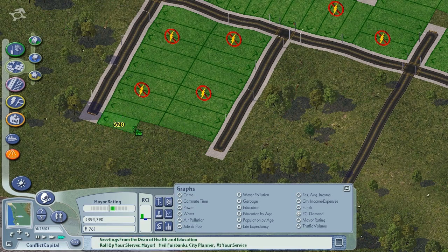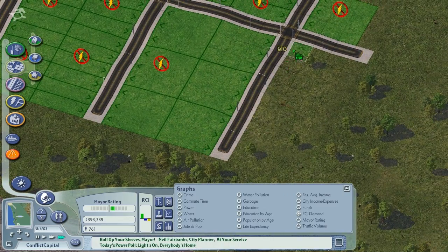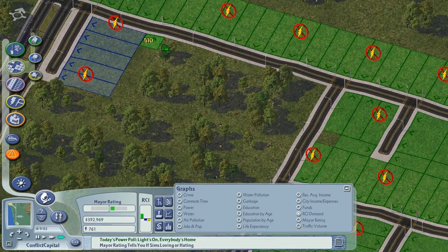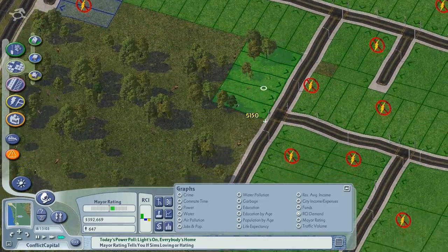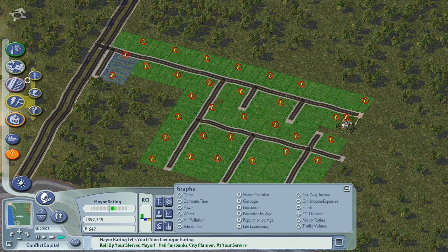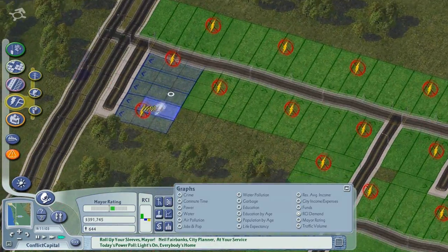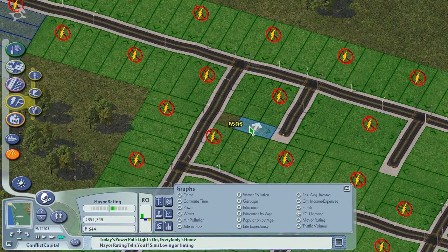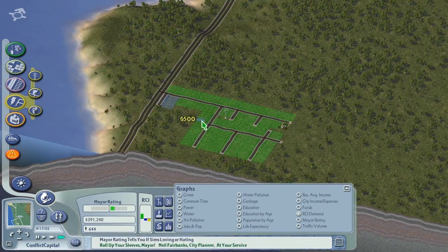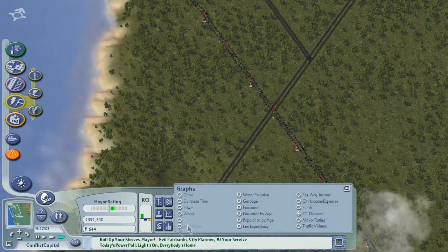I need to de-zone those because that's not right at all. Bit of an ugly area - not that I look at it. I guess my housing area is not the most pretty looking place, but it does the job. I can't be bothered bringing power lines down here, so what I will do is just put a wind turbine. We shall pretend that I do have one. So hopefully people can move in down there as well. That will be our very kind of posh area.